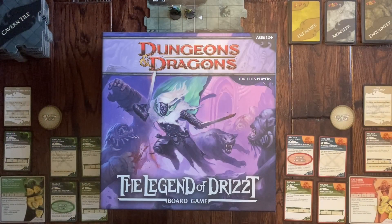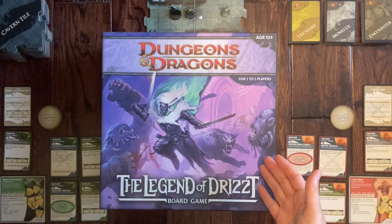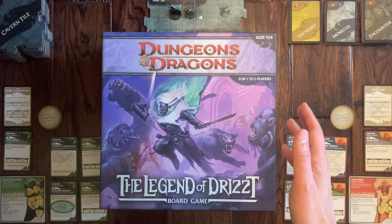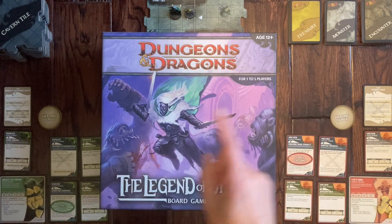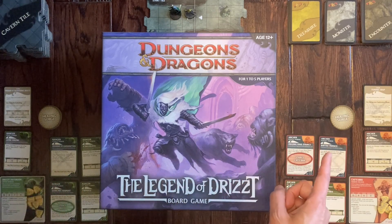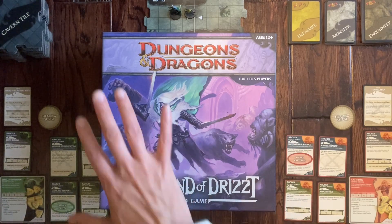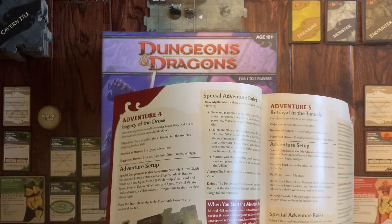Thanks for clicking on the video. Here at Nermimic we are going to play Dungeons and Dragons. This is the Legend of Drizzt board game, which came out in 2011 and is still widely available. We're going to play adventure number four today, and I am going to be Drizzt. My daughter is going to be Cattie-brie, and adventure number four is titled The Legacy of the Drow.